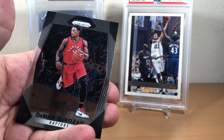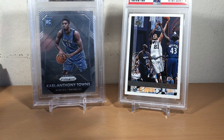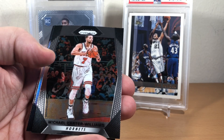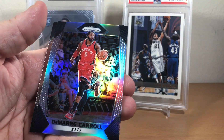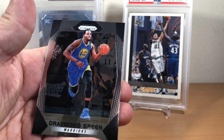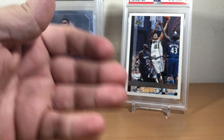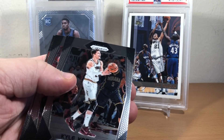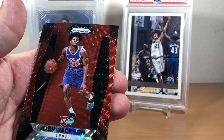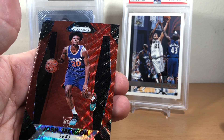And DeMar DeRozan. Damian Lillard, Michael Carter-Williams, a silver prism of Damian Lillard — and Draymond Green. Kyle Korver, Kawhi — a ruby red wave of Josh Jackson.